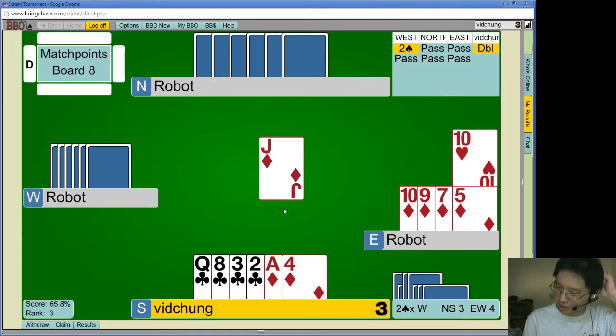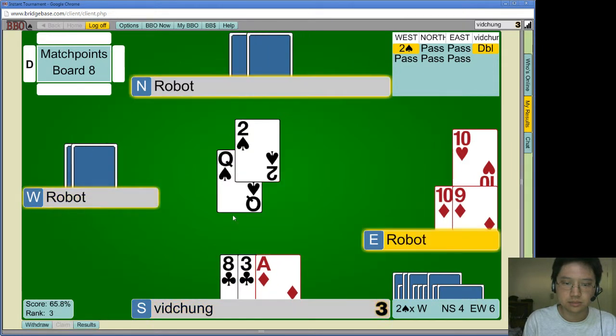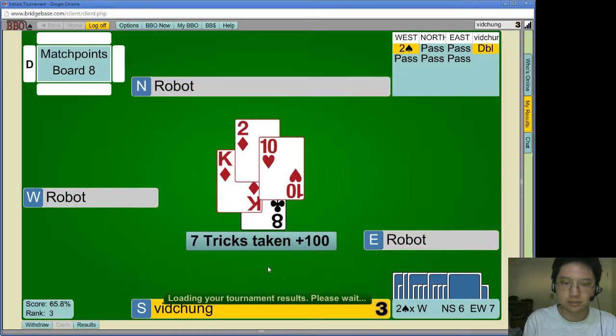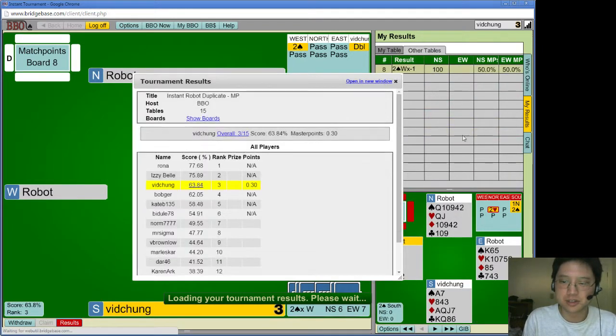I'm gonna tank, cause I'm allowed to tank. If I have a diamond trick, I don't think it's going away. Declarer has like two or three clubs, six spades, two hearts, and therefore two diamonds at least. They're gonna make it — no, it's down one. They got tapped out. I'm really good at this game. Really, really, really good at this game.